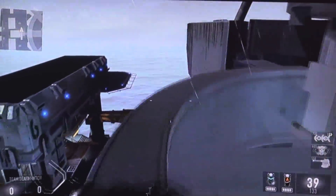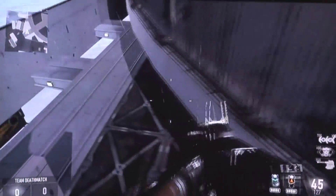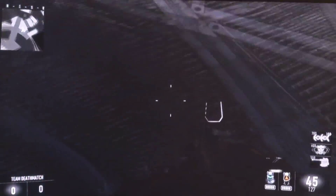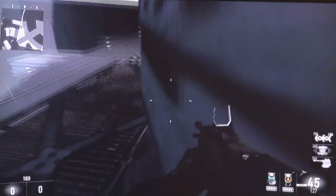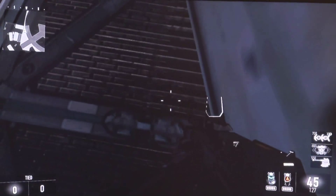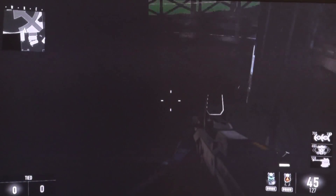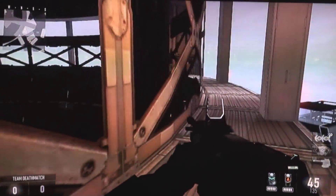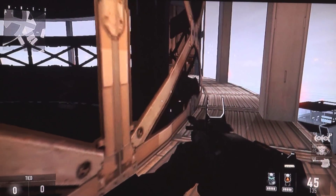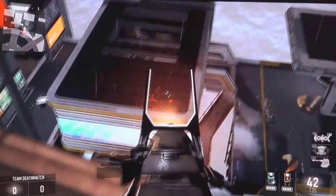From here, you want to get even higher. You can go over here to the back. You see all these horizontal lines — this one, this one. You're just going to go through the last one right here, and very carefully double jump up and move your stick as slowly as you can to the right. From here, this is pretty much the tallest and farthest up you can get on the map.